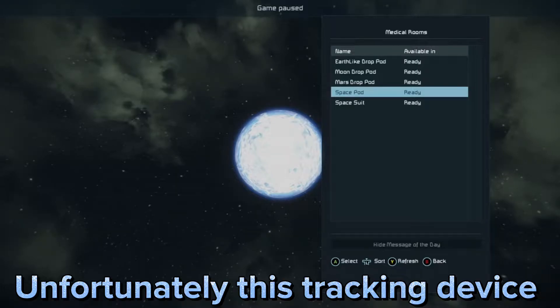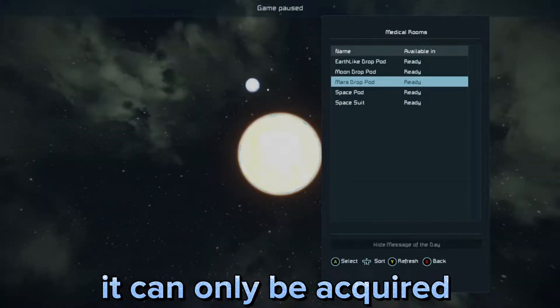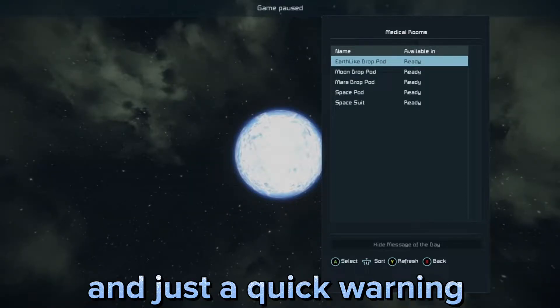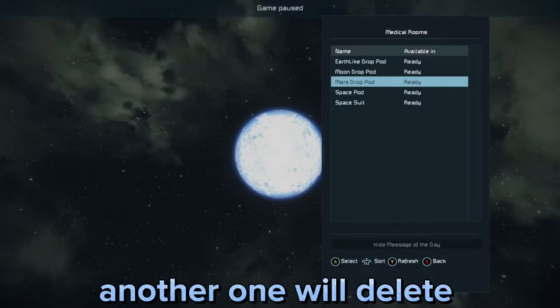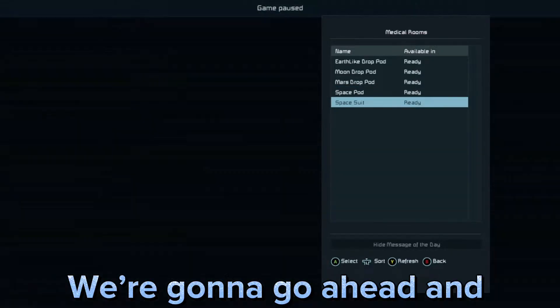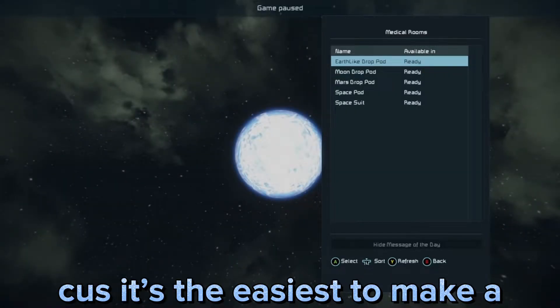Unfortunately this tracking device can neither be copied nor pasted. It can only be acquired from one of these respawn pods. Just a quick warning: if you already have an active respawn pod, jumping into another one will delete the previous one. We're going to go ahead and choose the earth-like drop pod because it's the easiest to make a tracker out of. Go ahead and select it.